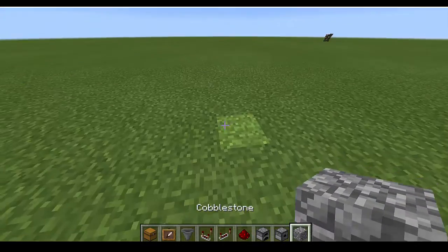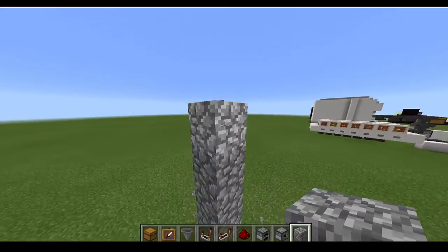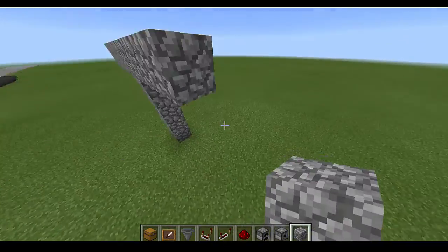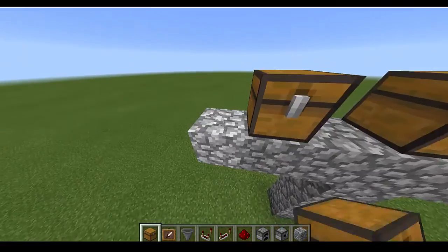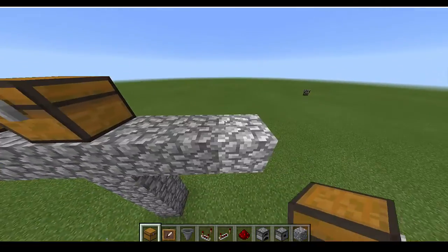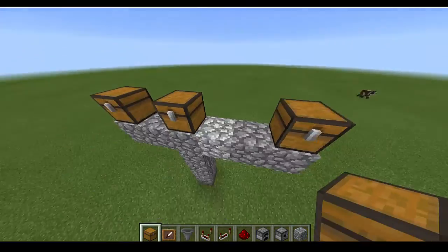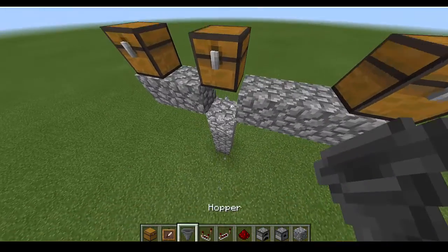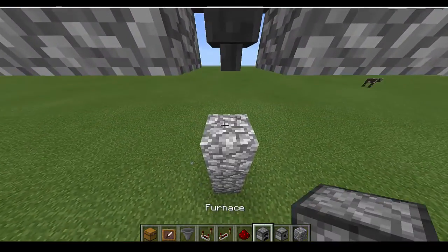Now I'm going to show you how to build it. So first, pile up a little bit — not that high — and then make a little platform. Place one chest here, one chest here, and one chest here. So we've got one, space, one, two spaces, and then one. On this one, place a hopper under it, and under that, place a furnace.